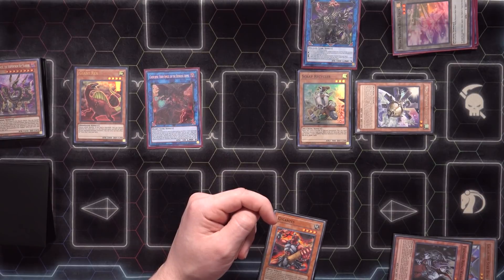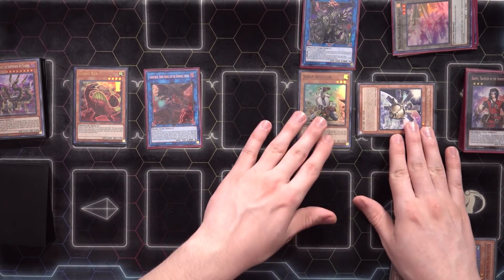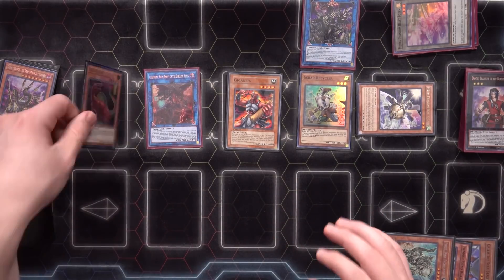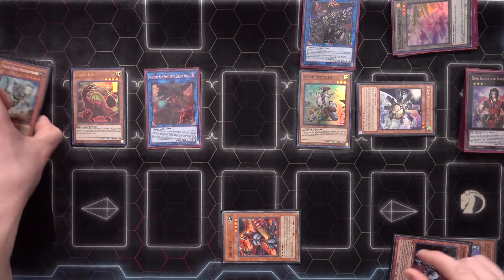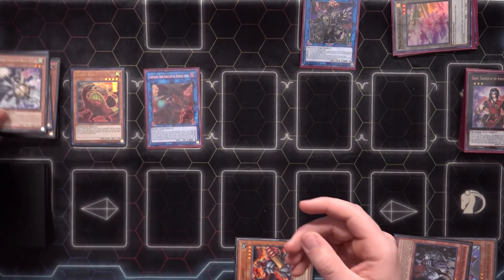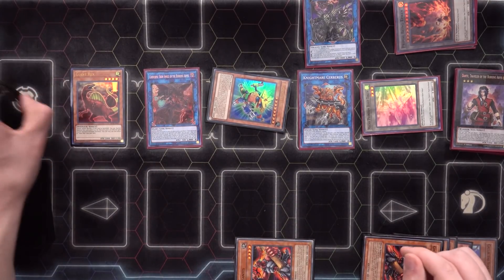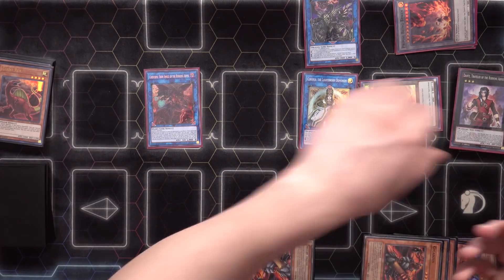We could link these two off for Cerberus, special summon Gigantes, and have a dinosaur, a fiend, and a rock — keeping Saryuja up since I usually don't like linking off Saryuja for Curious if I can help it. Actually we don't even need to make Nightmare Cerberus — that was a miscalculation. The issue is if we get rid of O-Lion we'll have a harder time making Nat Beast since we'd be out of level fours. So we are going to take that route — linking into Cerberus, getting our token, and then summoning Block Dragon, which we should have enough Earths in grave for.